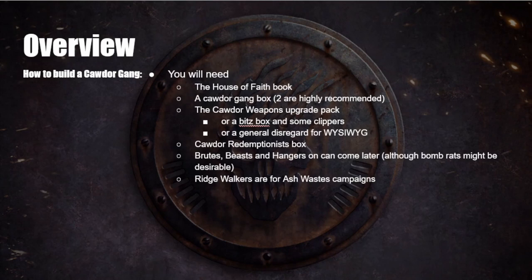So how do you build a Cawdor gang? Things you'll need: first up, you're going to need the House of Faith book — all the rules you need are in this book, available as ePub or PDF. You'll need a Cawdor gang box; I'd recommend getting two if you have the means because Cawdor are a horde gang. The Cawdor weapons upgrade pack is also recommended, as there are a lot of good weapon options. Alternatively, a bits box with some clippers and glue is useful.